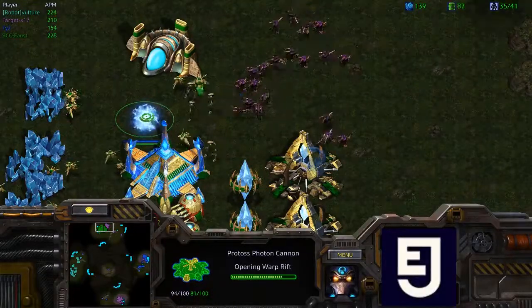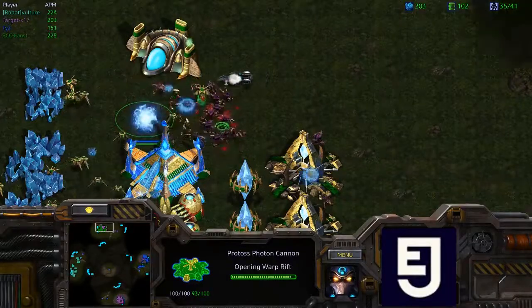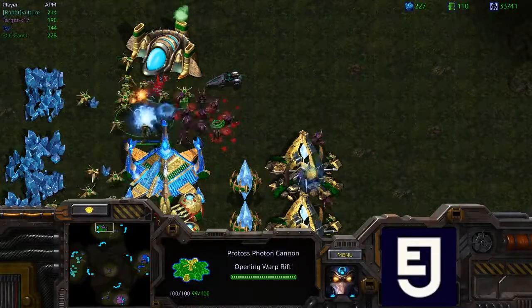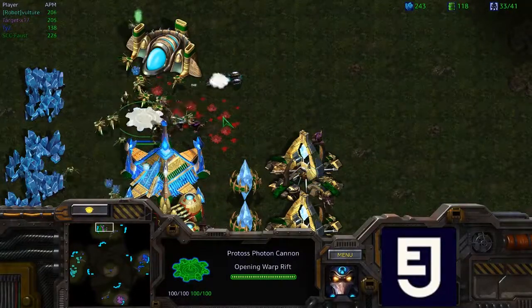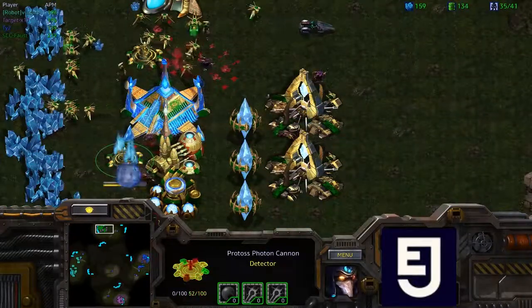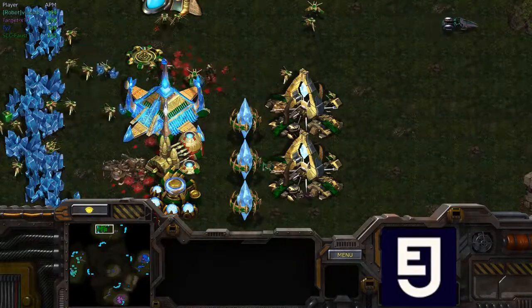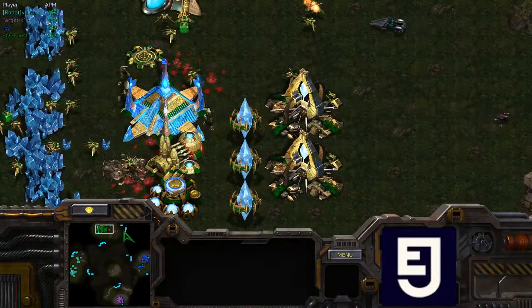The photon cannon is going to be warping in. He needs to stay alive long enough for it to actually go down, but there are a ton of lings. He's going to have to pull probes and micro really well in order to survive, but I think he's going to do it — a pretty solid save so far. The second cannon does finish and all of the lings go down. A really nice defense there from Faust.